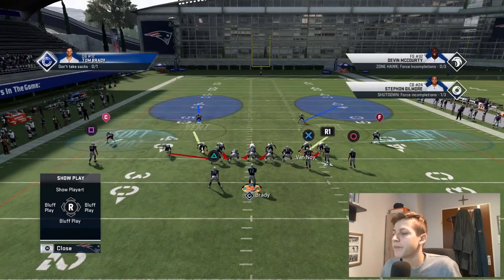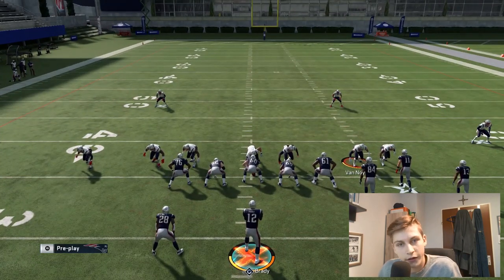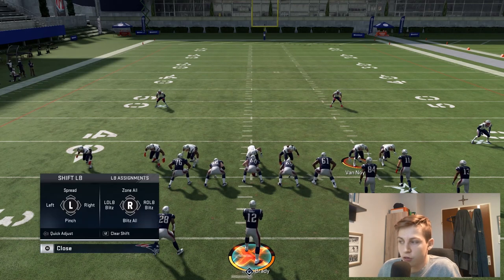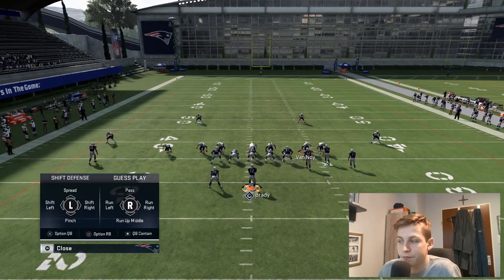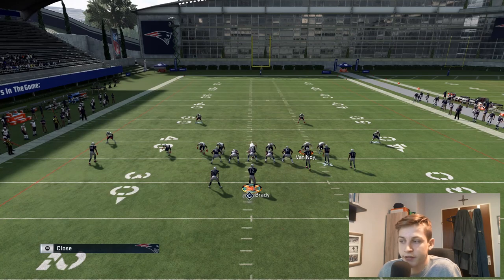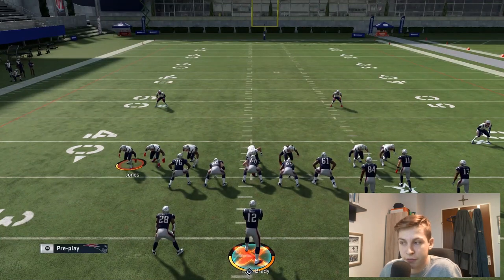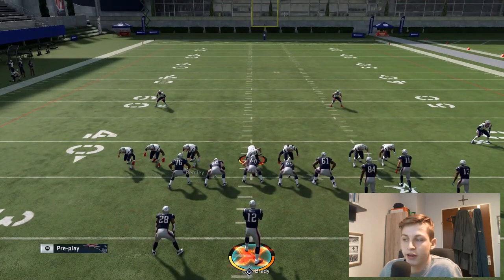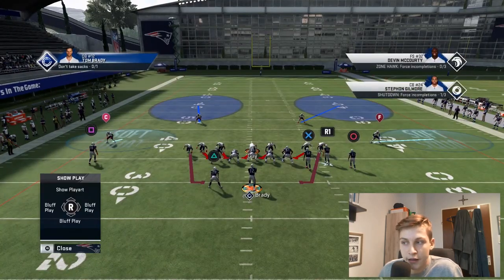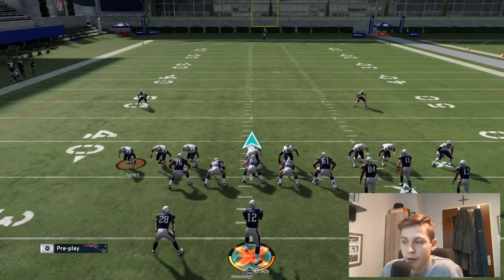You can base the line or not — I usually don't base the line against a compressed set like Gun Bunch. All I do is blitz all linebackers with right on the D-pad, then QB contain which is L1+R1 on PS4 or LB+RB on Xbox, and then move both cornerbacks in so they're on the contains.